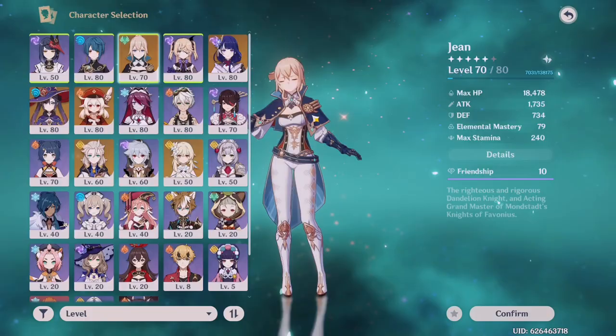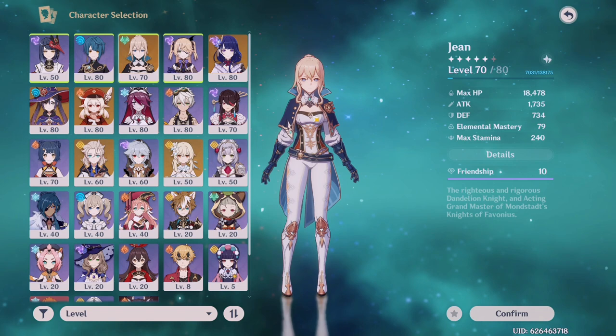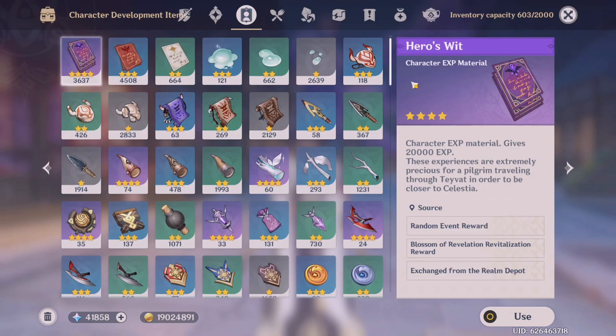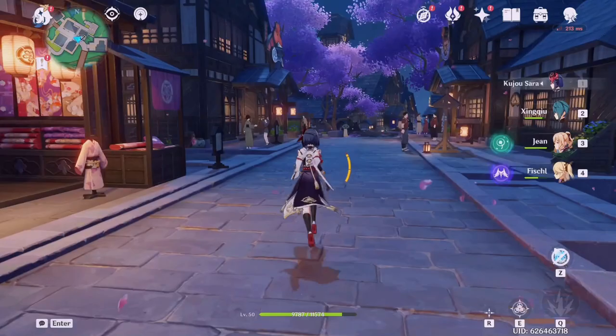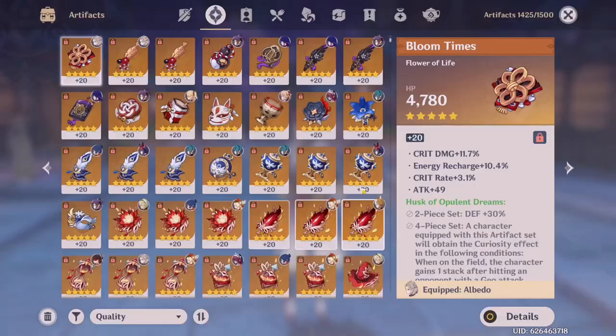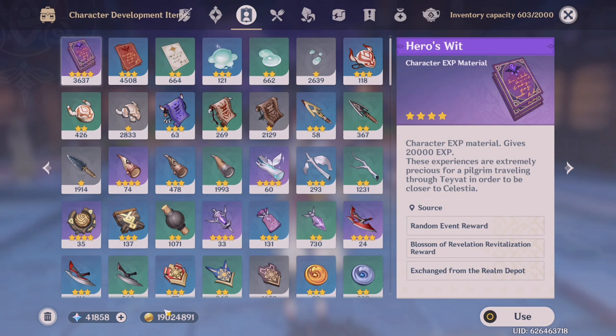I have a lot of characters to raise and I'm still trying to get everyone to 80 out of 90. Taking a quick look at my inventory — these are the amounts of XP books I have. I could potentially raise everybody, but I'm saving it and want to make sure I raise the right characters at the right time so I can clear Spiral Abyss while building the characters I want. My routine is saving during weekdays and spending it all on weekends — all my farming happens on weekdays, then I wait until the weekend to spend it, keeping Sunday open to farm extra books.